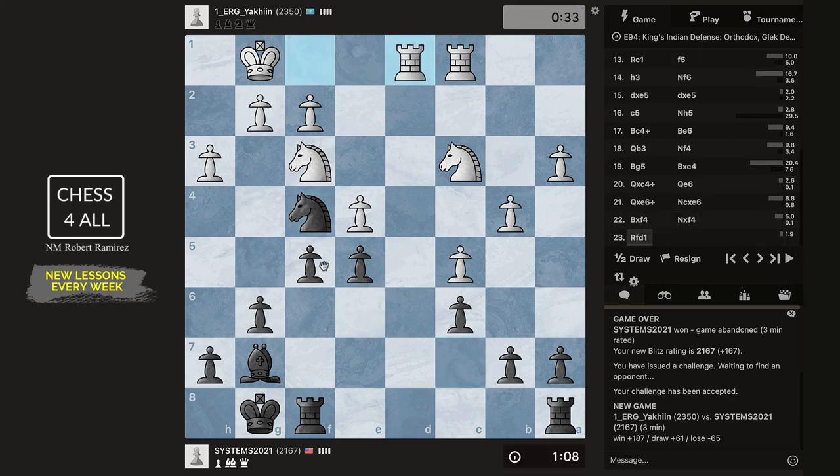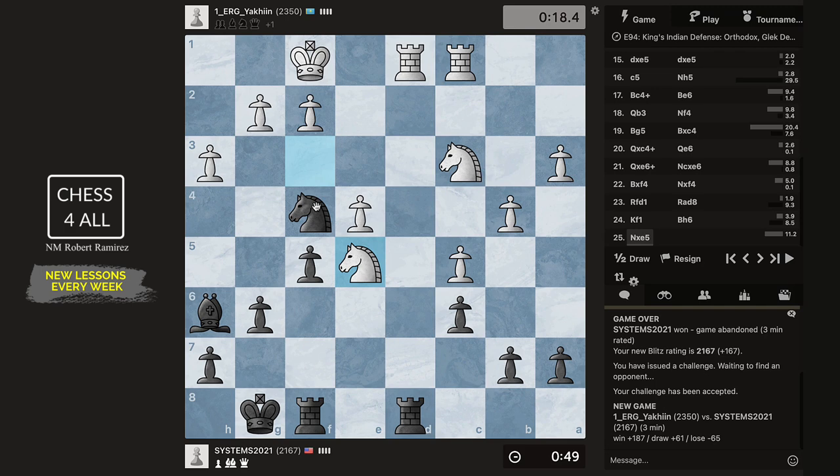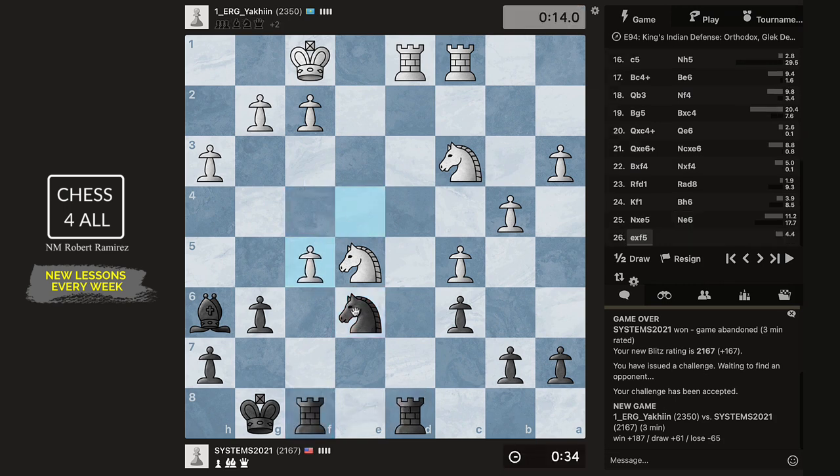So we have knight and bishop versus two knights. Oh wait — maybe that gives me the answer. A5 trying to open up — no, no, because he could come to the seventh rank, rook f7. Maybe that was a way to go. Let me try this — he has 26 seconds, we might just get lucky and win this game. Don't be surprised if he takes here. He has 15 seconds — he's not going to be able to make good choices here.